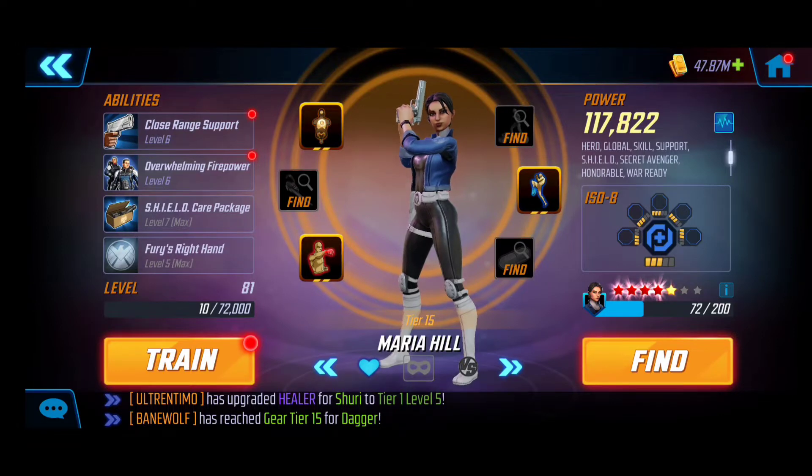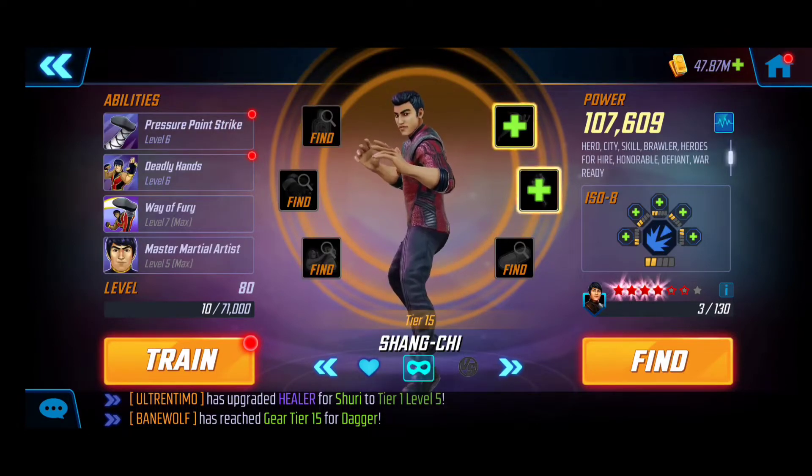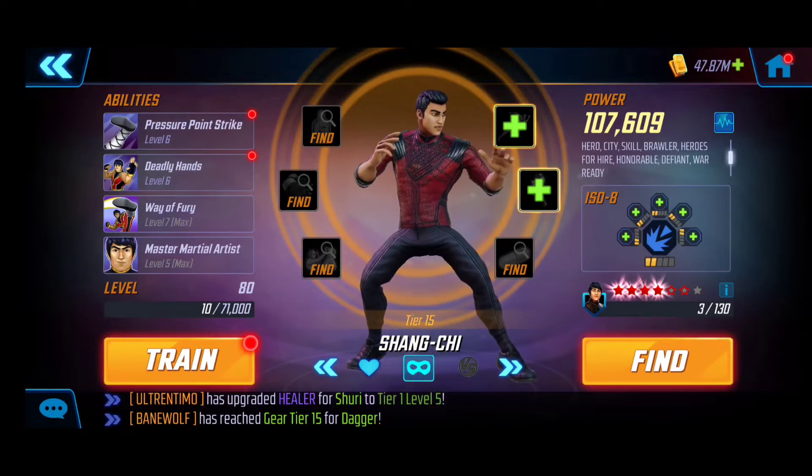Maria Hill has a strong heal that can cleanse. She can summon clones that can actually assist with Kestrel's passive, and furthermore those clones can soak up damage as well if they're indirectly attacked by enemies. Overall, she synergizes with Secret Avengers and is an absolute must-have.